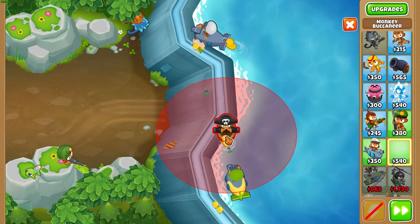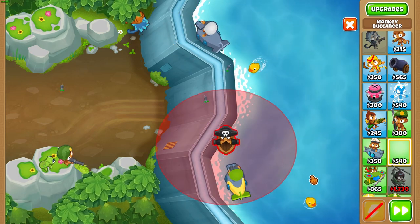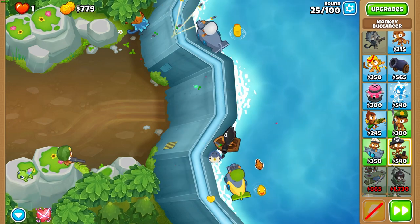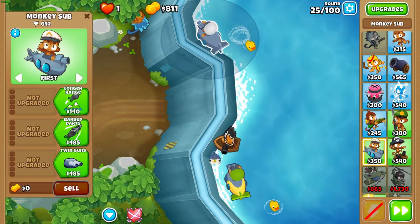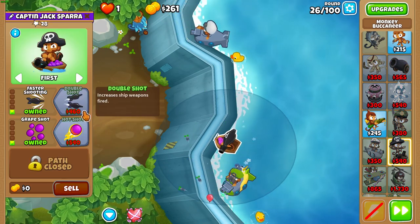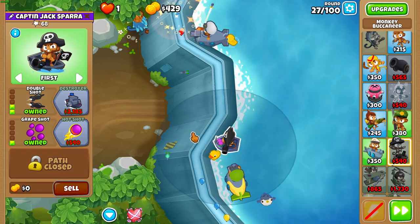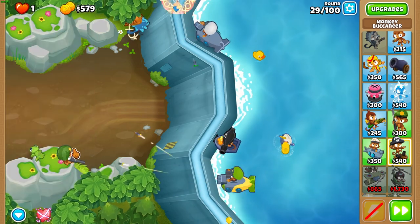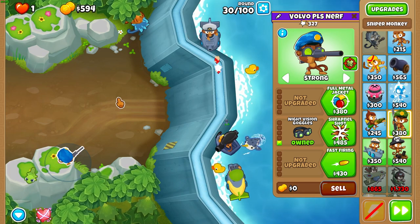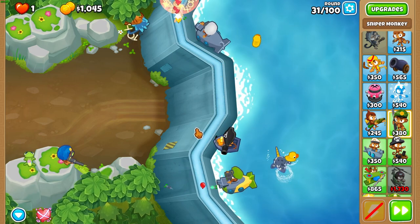After that, get a boat and place it about there. The range marker you want to look at is the top of the boat's range should cut the vertical track about in half. Then start upgrading your boat to a 220 — double shot and hot shot. After your boat's a 220, get night vision goggles and make sure that your Sniper has camo priority enabled. That is very, very important, otherwise you'd probably lose to round 36.